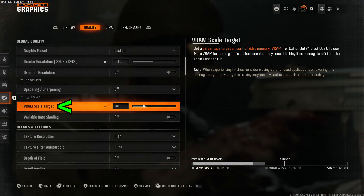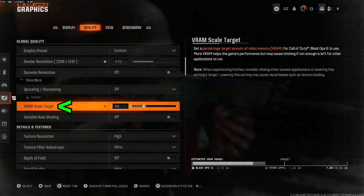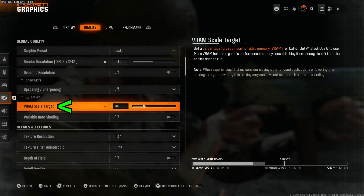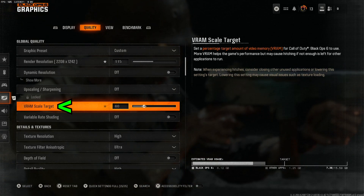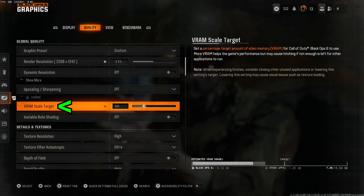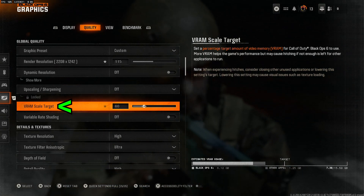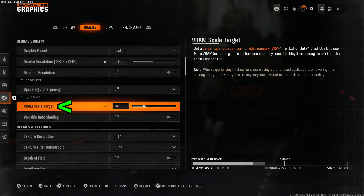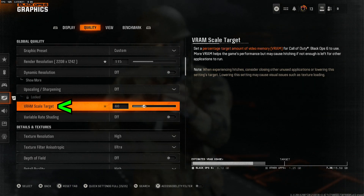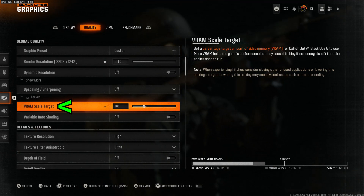I was having all of my crashes while having this set all the way to 90%. Right now it's currently set to 60%, and I have not had a single crash for over six and a half hours of playing time. I've been able to stream the game all night. I only had one crash, and that was when the VRAM Scale Target was set to 90%. I dropped it down to 60% and the game has been working and running flawlessly for the entire night.